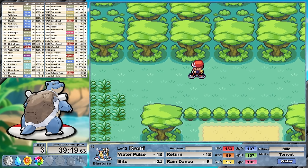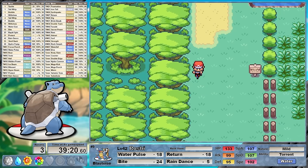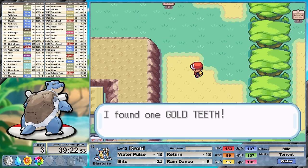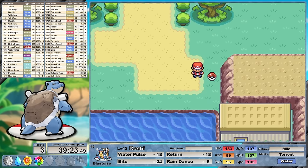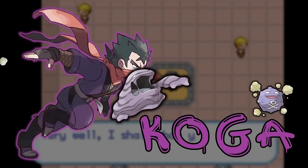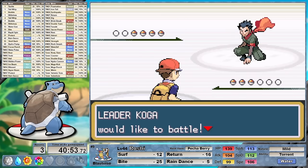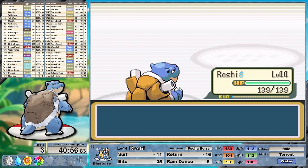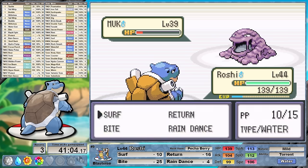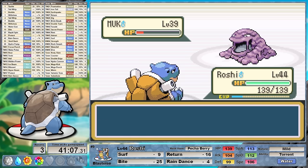Down in Fuchsia in the Safari Zone I'm picking up items for cash. We don't need the Protein or these TMs, but hey, it's a little bit of extra money. Our reward for finding the secret house at the end of the Safari Zone is HM3 Surf, easily what I consider to be the best water move in the entire game. Against Koga, I did not want to deal with any accuracy nonsense from Koffing and luckily STAB Surf is able to one-shot his lead. Muk definitely has a lot more special defense so I set up the rain, but it turns out this was completely unnecessary as our Surf drops him into red bar.